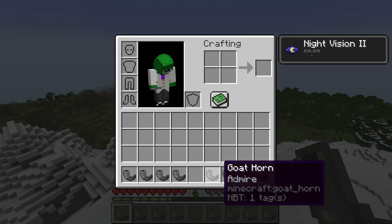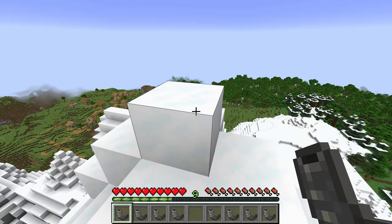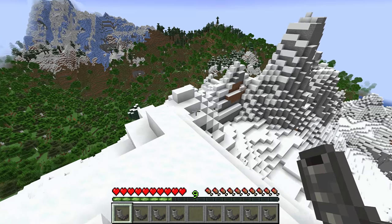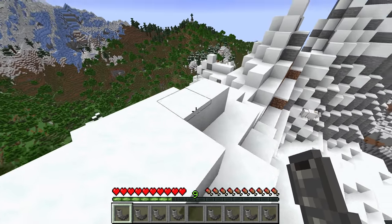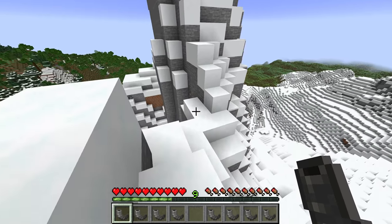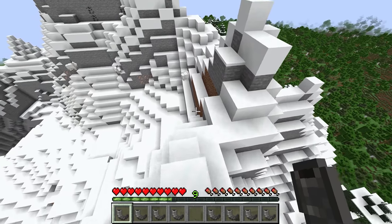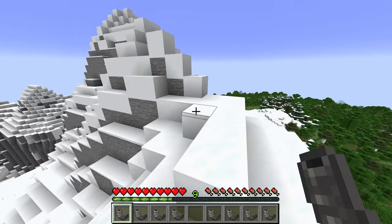However, the other four horns are actually very rare — probably some of the rarest items in the entire game, even more rare than an enchanted golden apple. You can only get these four types when they are dropped by a screaming goat that rams into a naturally occurring block. Screaming goats are only 2% of standard goats, and because when a goat rams a block its horn drops off, getting one of these four horns is incredibly difficult.